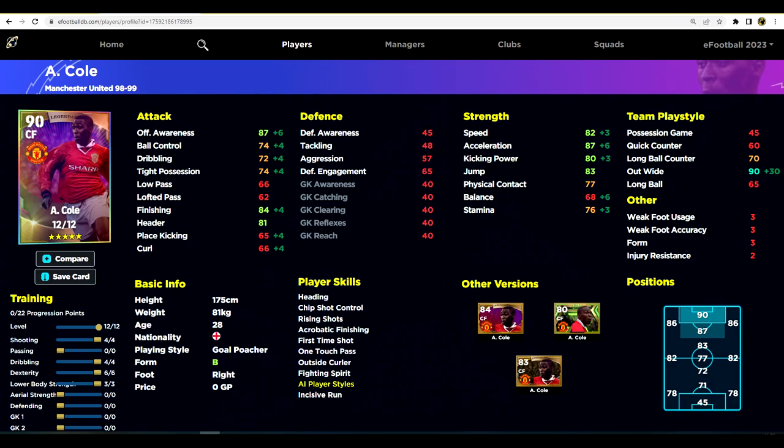There is an Epic version of Andy Cole as well which is quite a bit better, but he does have some nice stats — one-touch pass and skills, 87 acceleration, 87 offensive awareness, and 84 finishing. That's not bad for a free player. You don't have to buy Andy Cole though — you can buy any player in the shop. That's it for me lads, I'll talk to you later.